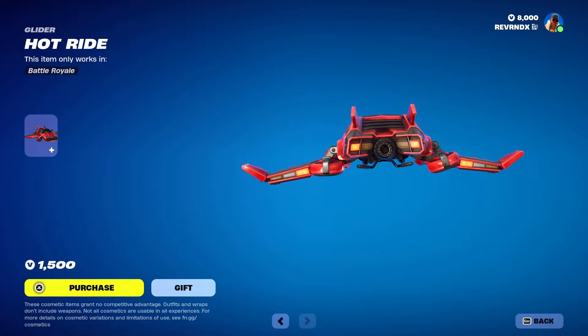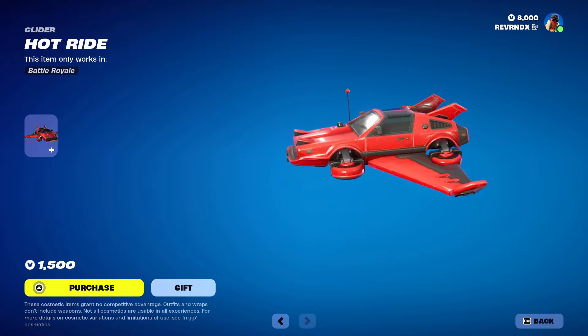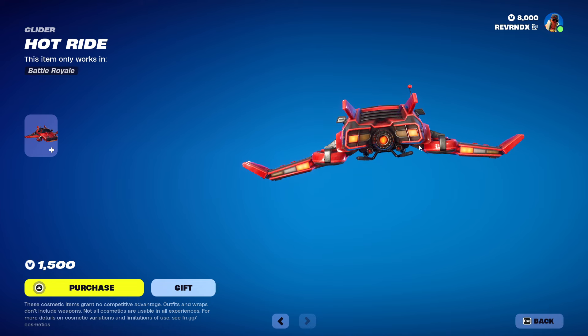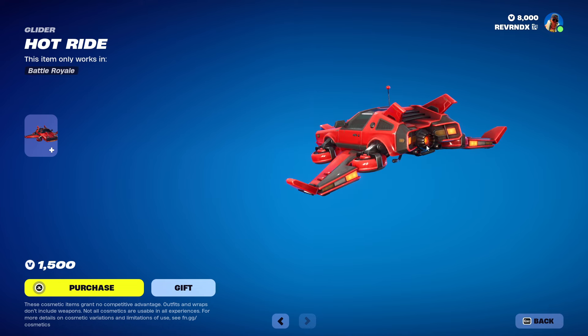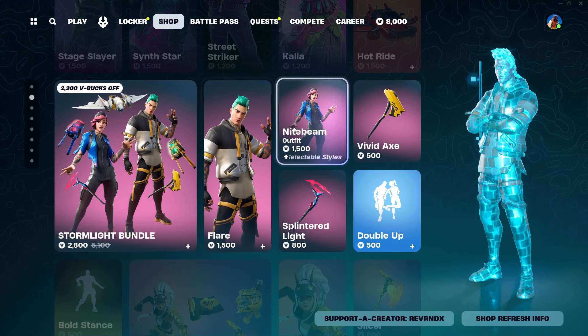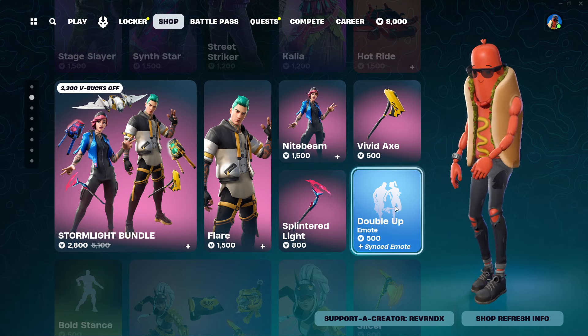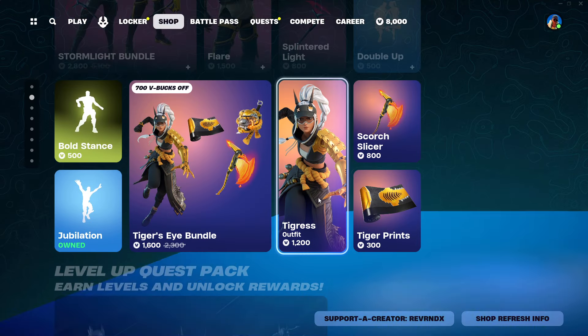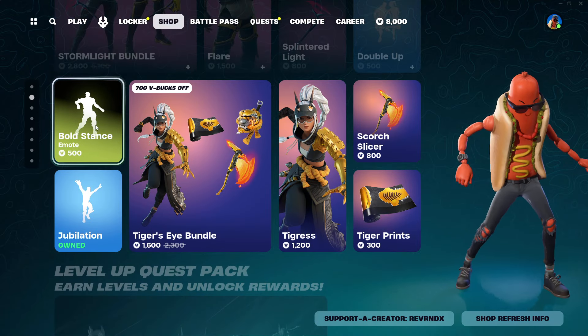Sin Star, Street Striker, Kalia, and the Hot Ride — this is Dr. Disrespect's glider. Isn't this the one that he uses? That's pretty sweet, glad to see that back in the shop, might have to pick up that one. We also have the Stormlight bundle with Flare, Night Beam, and the Double Up emote. There's a lot of stuff in the shop right now.